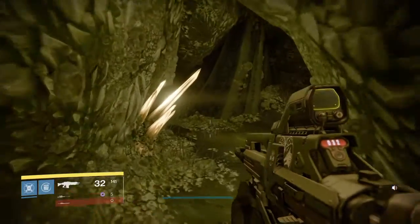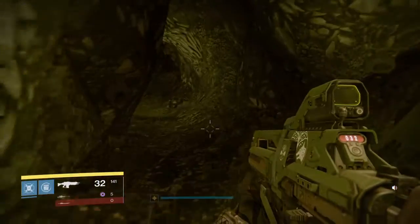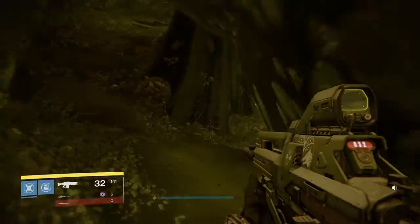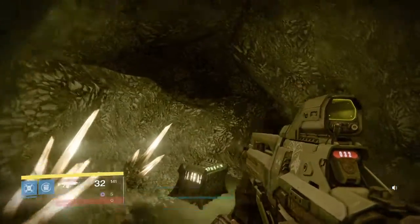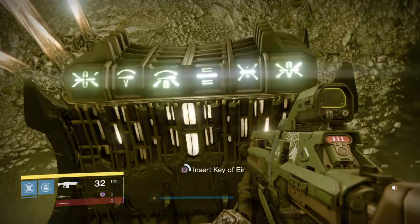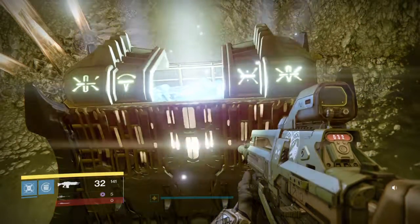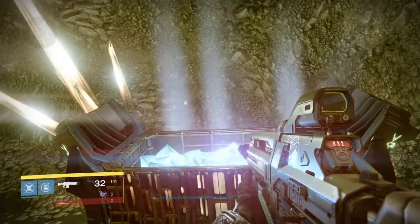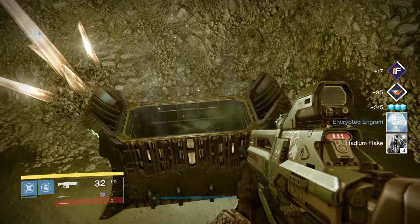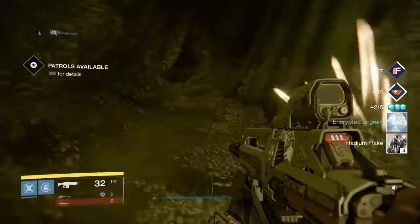You probably have to duck because your head will keep hitting. Now there's two ways — this way and that — you're going to want to go left. Just follow this and the Key of Ur should be right here. Voila. Thanks for watching, guys.